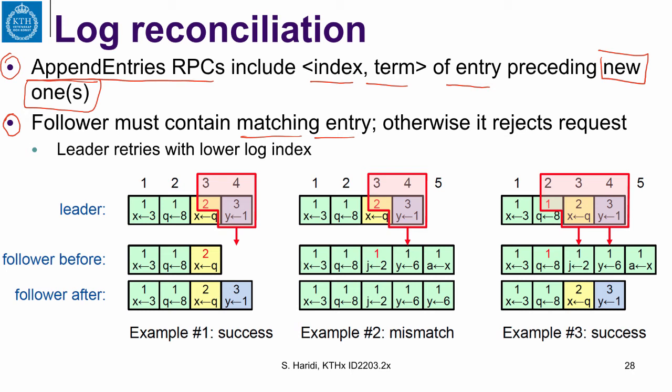Here is the leader. He wants to transfer the entry at index number four to the follower. He looks at the previous entry and sends that information: the previous entry has index three and term two. If the follower agrees — it sees that entry number three has term number two — then these match and it can accept and append this new entry into its log.